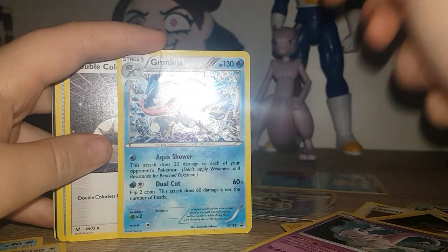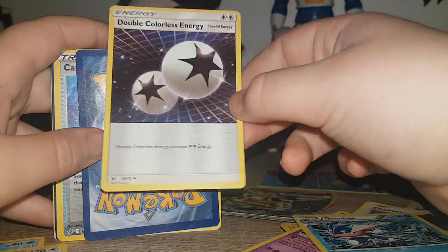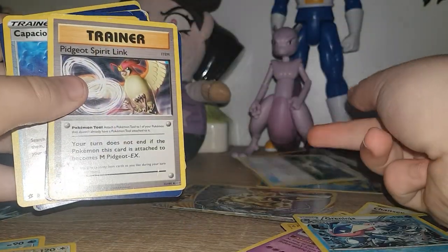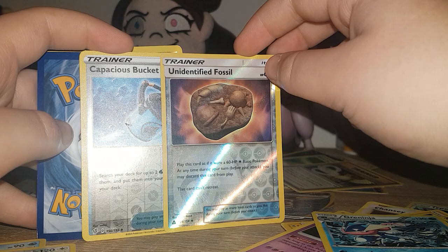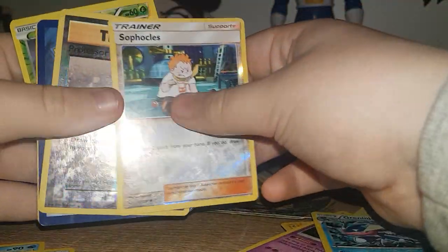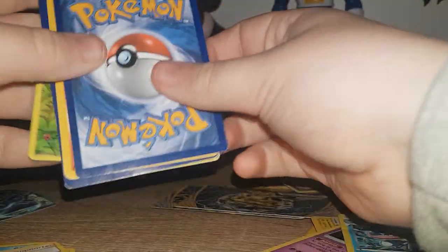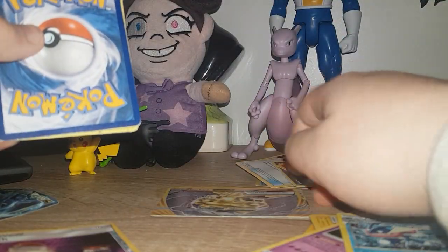Greninja — I've had this Greninja for years and years. Double Colorless Energy. It's an energy. Great Ball, Pidgeot's Spirit Link — you'll see why that's quite good in a minute. Unidentified Fossil. A normal hollow. Sophocles or something. And an old Professor Oak's Hint. Switch hollow, Dark Charmeleon. It's getting all mixed up now. Sandshrew. I don't know why, but I don't know that she actually has a Sandstream Pokemon.